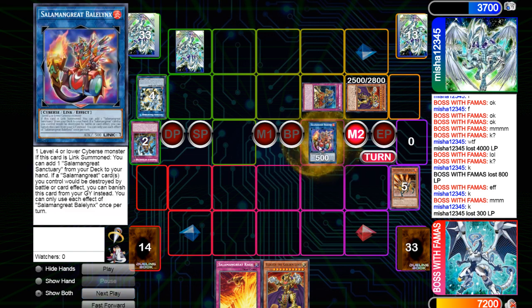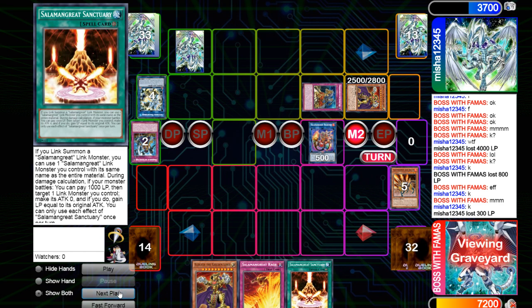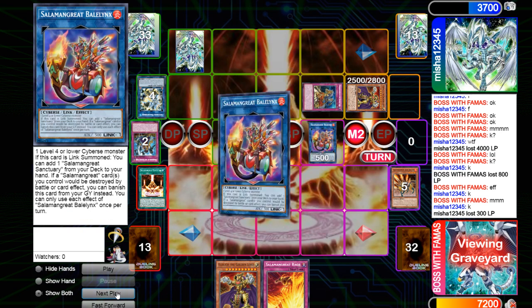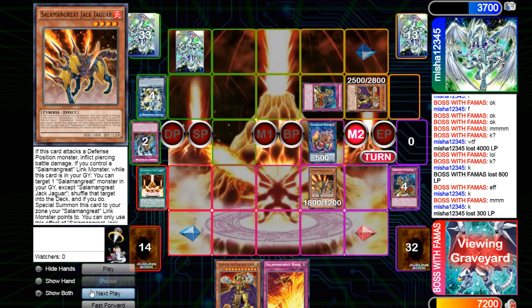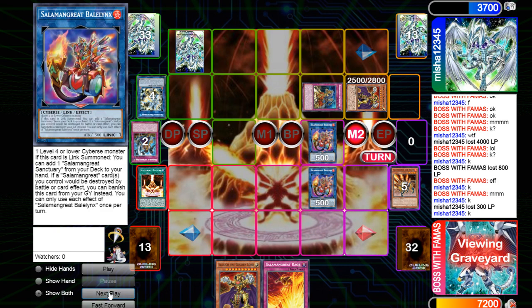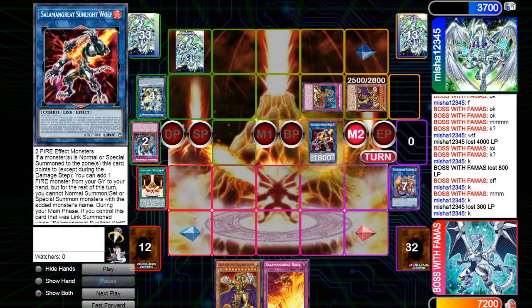I get rid of Jack for Bailings, and Bailings' effect adds Sanctuary. I activate Sanctuary, activate a second Sanctuary, get rid of Bailings for Bailings, and then Jack on Bailings to bring itself out. I link into another Bailings because again, you just want to have two engraved.